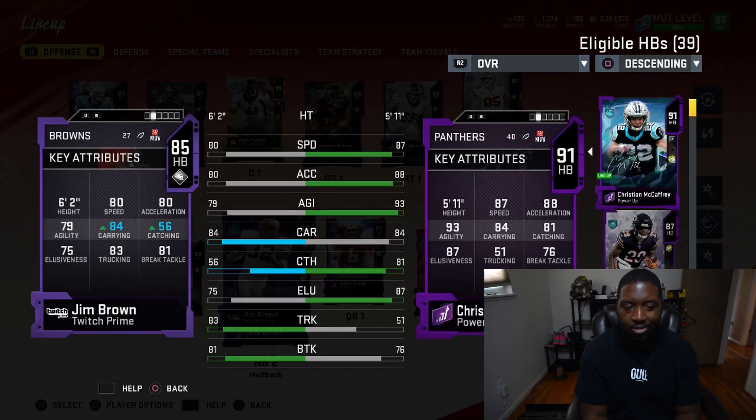I just realized I don't have myself a goal line back. I got Jim Brown, who's a beast with an arm bar, but if you don't have it active you're not really getting a good goal line red zone or in between the tackles running back. 80 speed's not great. 83 trucking's not great. 81 break tackle's not great.